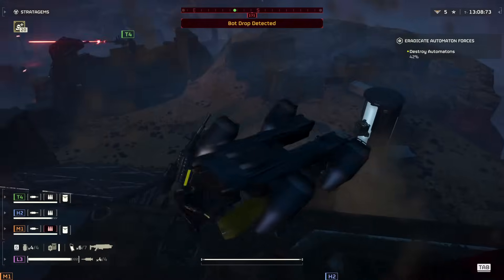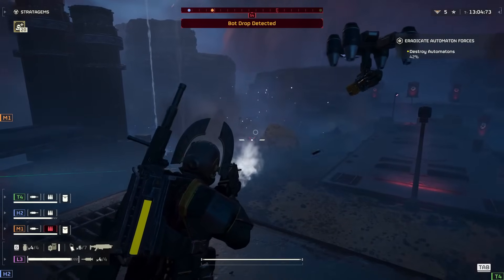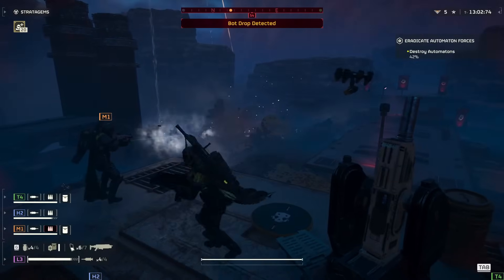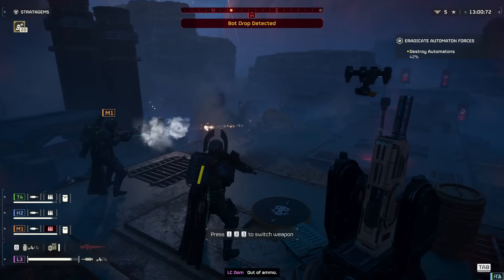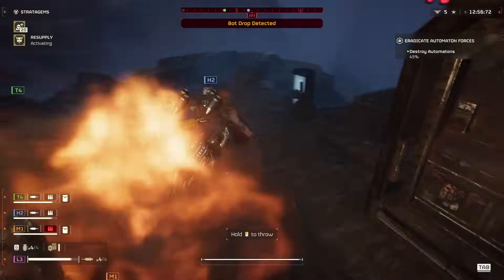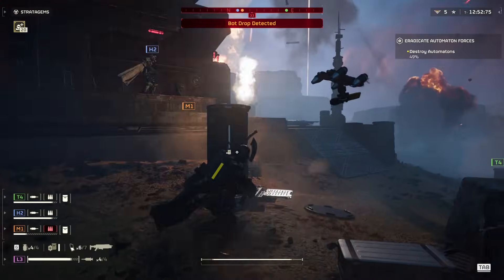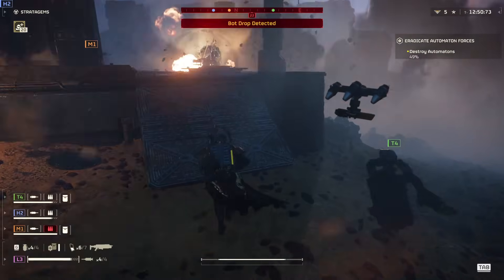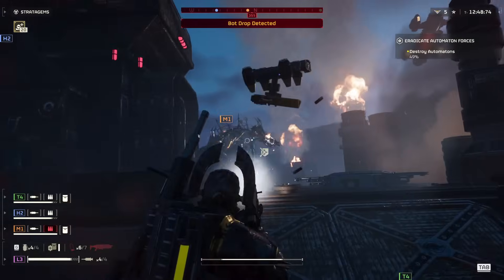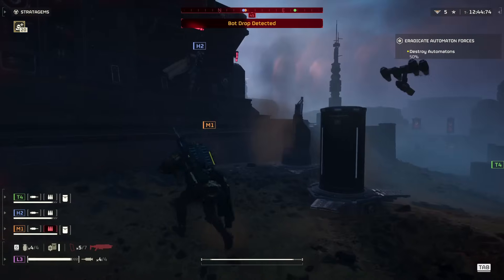Next up we have the CB-9 Exploding Crossbow. It's exactly what it sounds like — a crossbow that shoots explosives instead of standard bolts, which I think could be very useful. I definitely think these weapons will be stronger against the bots, because we need more of that firepower to take them down considering they've somehow returned again.